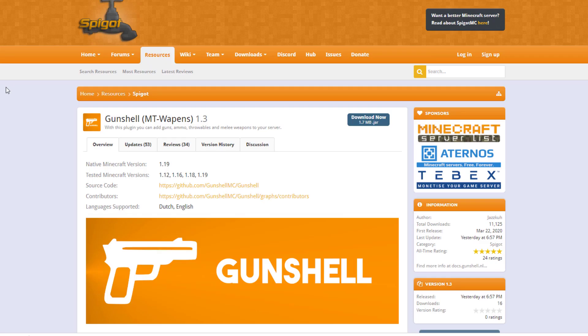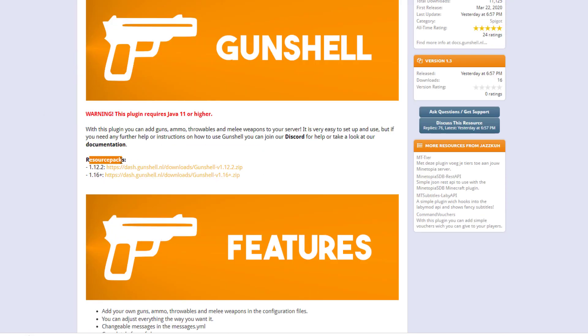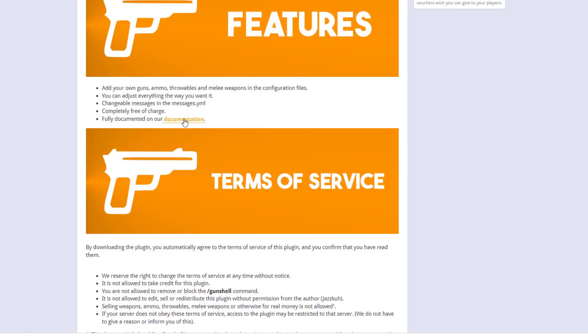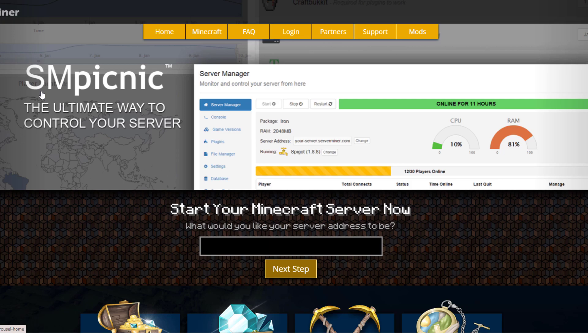Here on the Spigot page you can see the plugin is updated from 1.12 to 1.19. There are two texture packs depending on which Minecraft version you're running. Scrolling down there's a good link to the documentation which gives you all the information you need. If you need a server to host it on, check out serverminer.com for the best and cheapest hosting around. That's it for me — subscribe, like, comment, and I'll see you next time.